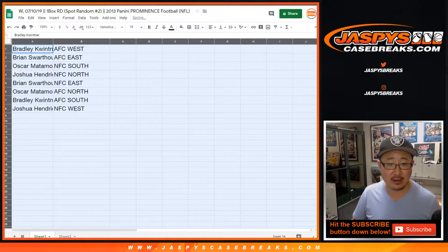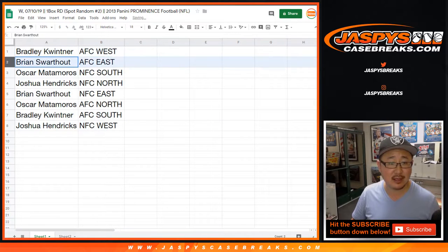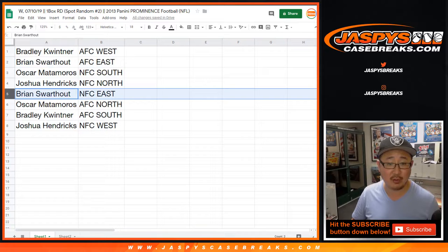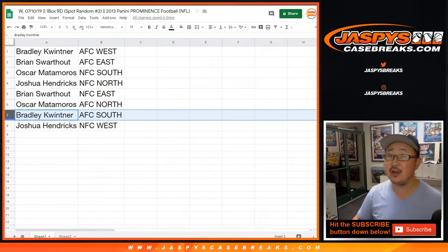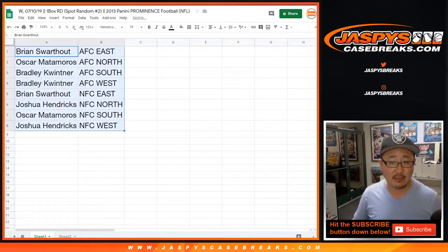I doubt anyone's going to trade in this, so we'll just hurry it up. Bradley with the AFC West, Brian with the AFC East, Oscar at NFC South, Josh with the NFC North, Brian with the NFC East, Oscar with the AFC North, Bradley with the AFC South, and Josh you have the NFC West. Let's order these alphabetically by division.